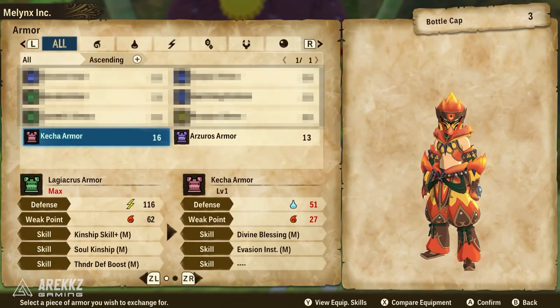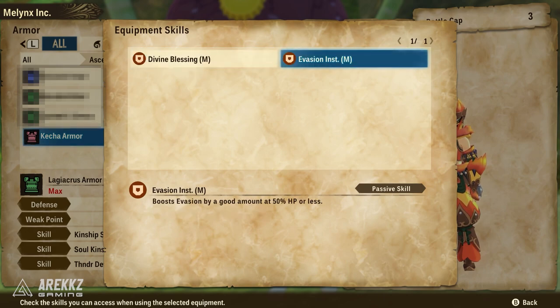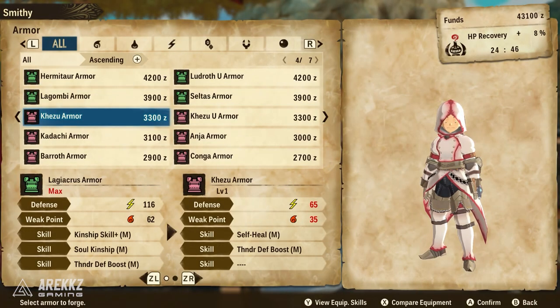Once you get to the second area, the bottle cap vendor will update — basically every time you get to a new town he'll have more stock. He'll then have the Catcher Watcher armor set, well before you actually encounter Catcher Watcher. The nice thing about this one is it has a couple of cool skills, the most notable being Divine Blessing. If you've played Monster Hunter before you'll know this one — it sometimes reduces the amount of damage taken. It's a chance-based proc but it does proc more frequently than you might think at medium skill level. It also has Evasion Instinct, which boosts your evasion by a good amount at less than 50 HP. Combined, these basically make it so you can occasionally either avoid being hit or tank that hit.